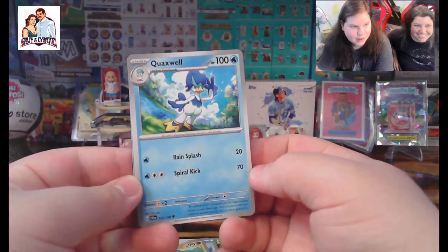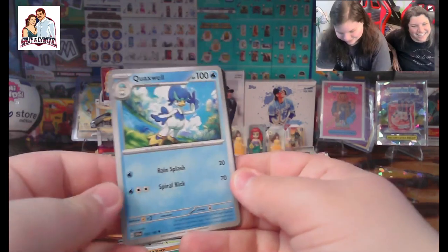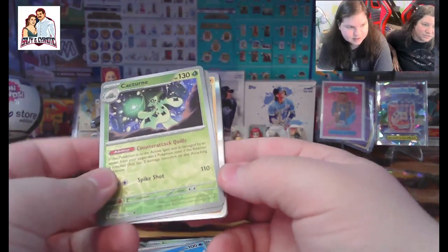We got the Quaquaval — well, that's a good Pokémon. We got another Cacturne — another reverse holo.